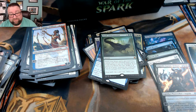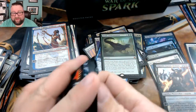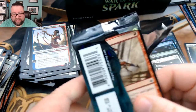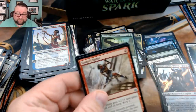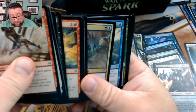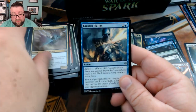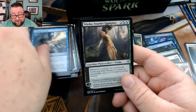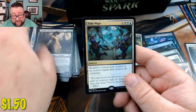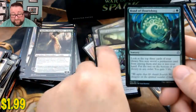I actually opened one on day one in my pool and it went immediately into my EDH deck. I just need to find a foil to replace that. And did we get a foil? I think we did! We got a Merfolk Skydiver, Lazotep Plating, Vraska Swarm's Eminence, and then we got a Time Wipe — and a Bond of Flourishing.